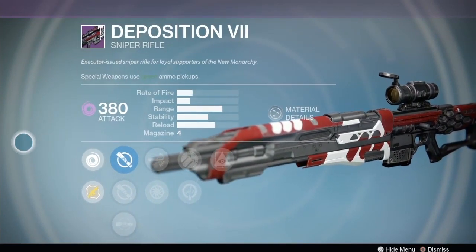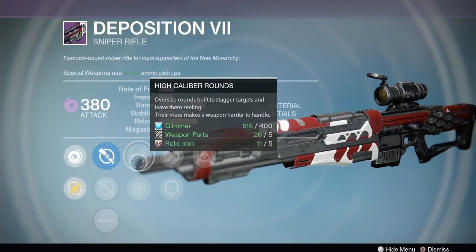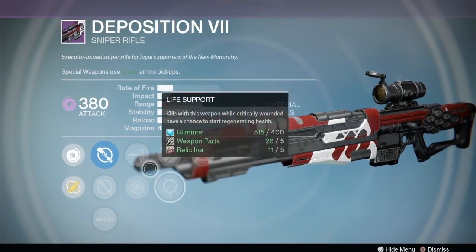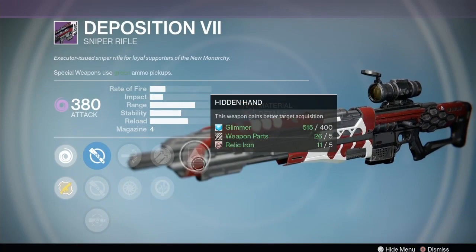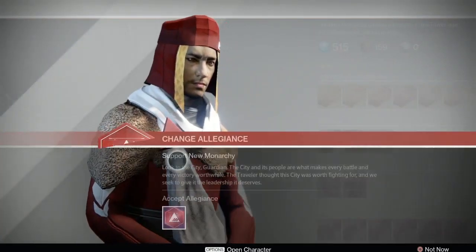Then we got the Deposition 7. It does have the Long View SLR 10 scope which I really like, high caliber rounds, Snapshot, Hammer Forged, Life Support, and Hidden Hand. Hidden Hand is good on this gun. Life Support and Snapshot are nice as well, so not a bad combination of perks and scopes right there. It is void damage, and the Nightfall this week is void - something to think about.